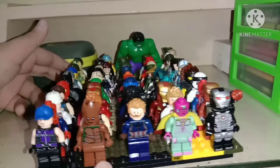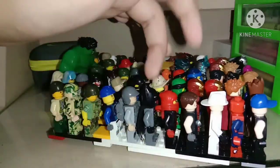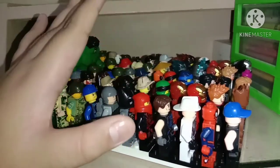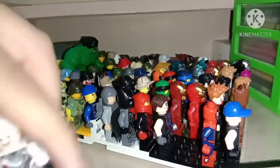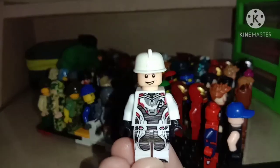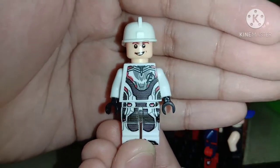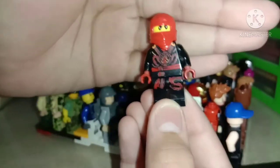And if you can see at the back we got Ninjago — my custom as well. I got my custom here. This is my custom minifigure. Got Kai, I got a custom of him.